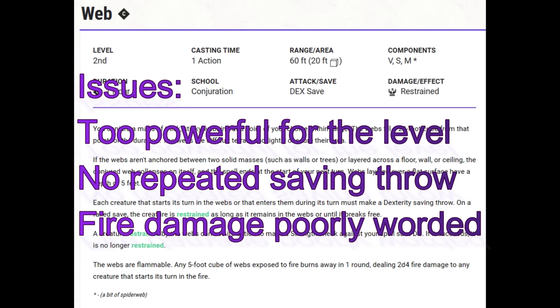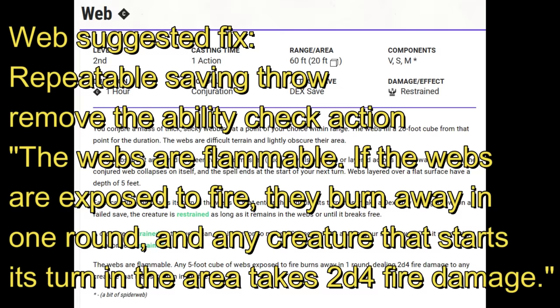Web. It's too good, poorly worded, and has weird mechanics. Here's how you change it so it's merely good with standard mechanics. If you start your turn in the web, you make a Dexterity saving throw. If you fail, you're restrained as long as you remain in the webs, and you can repeat this saving throw at the start of each of your turns, freeing yourself on a success. Remove the bit about the Strength check as an action to escape. Finally, the webs are flammable — if exposed to fire, they burn away in one round, and any creature that starts its turn in the area takes 2d4 fire damage. This clarifies that large-sized creatures aren't taking extra damage, and the spell would still be good but not problematic.